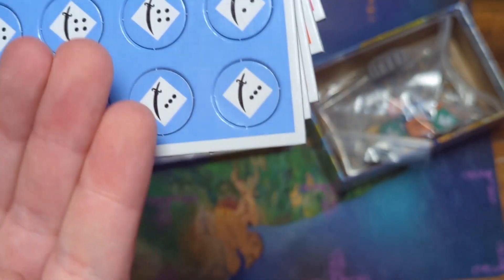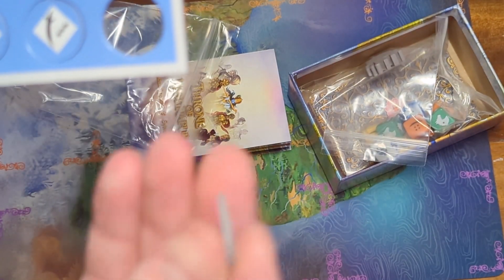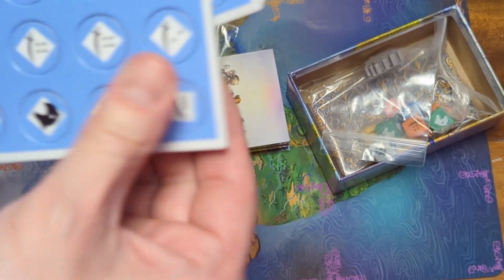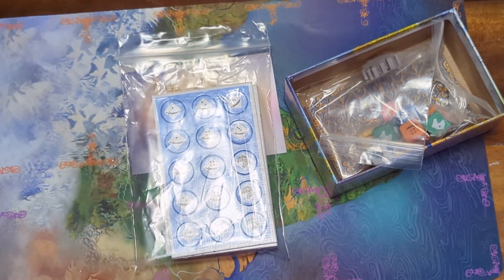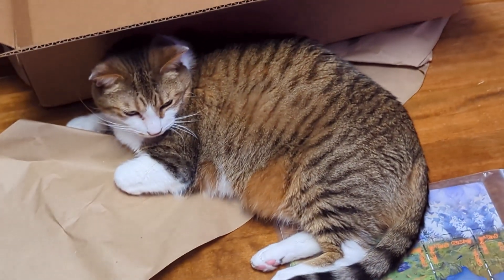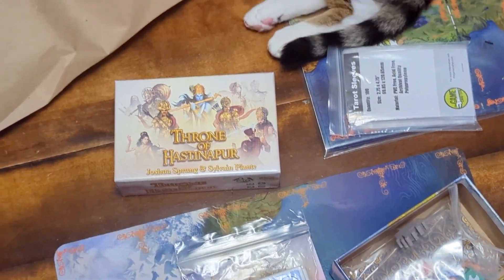For whatever reason these seem a lot cleaner — these weren't actually laser cut, these were die-cut, so they're going to be a lot cleaner to take out rather than all the soot. All right, there you have it: Throne of Hasnapoor. Thanks for watching, and thanks for being patient, Arthur — say hi!